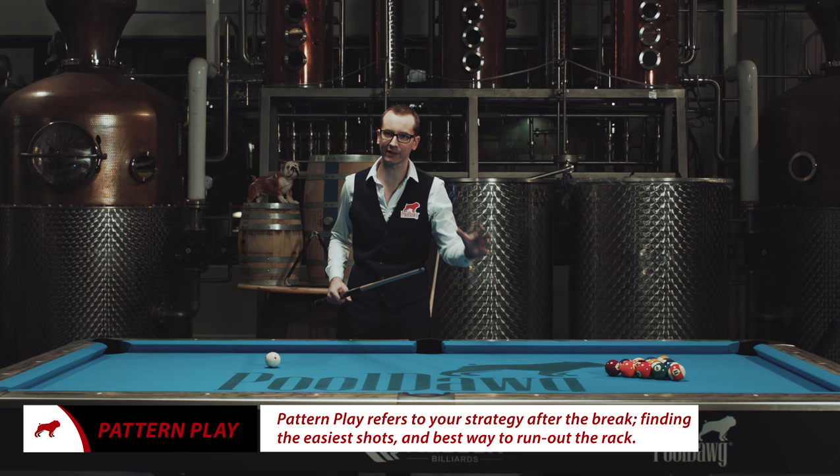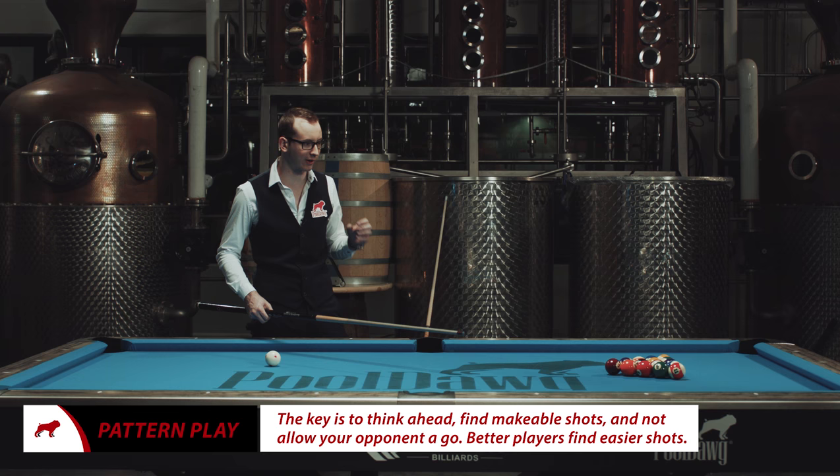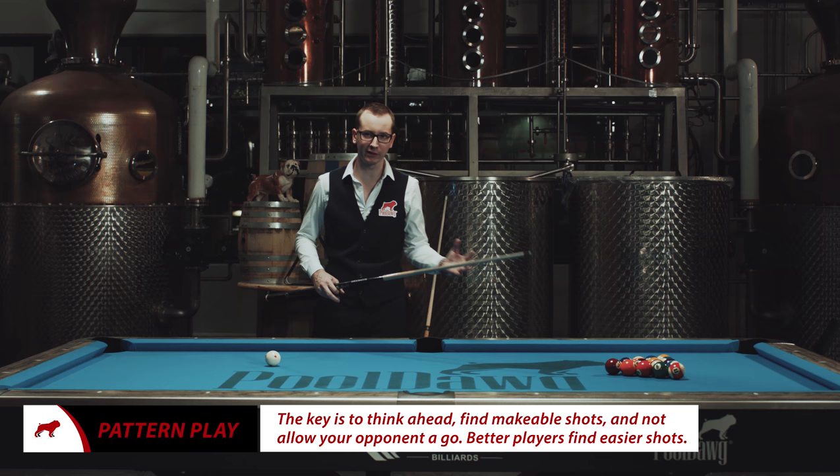So when I approach a table, the best advice I can give is: after you break, start to analyze your layout. Look at it, see how many balls ahead you can think, try to find the best spot, the easiest shot. It's a little complex to explain, but after practice it starts to come together. The best thing we can do right now is just break this table and hopefully I can run it out.